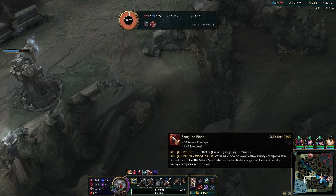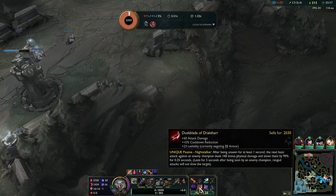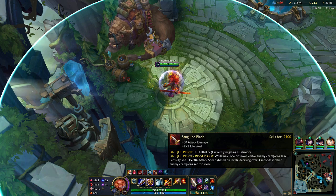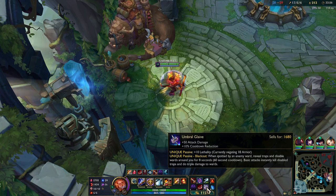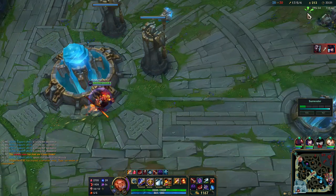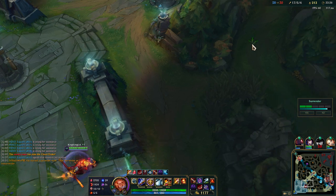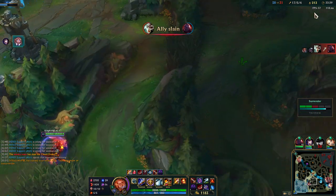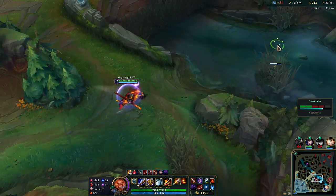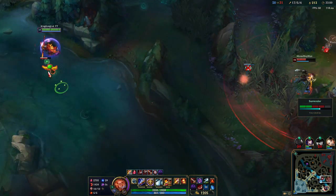Wait, let me recount — am I making a mistake? 10, 10, 20, 30, plus 23 is 53, plus 18 — yes, 71 lethality! That's a lot, boys. This is why I'm doing so much damage. Let's try the damage on that enemy team in bot lane. I had no ult in the last fight — imagine having ult on top of this.